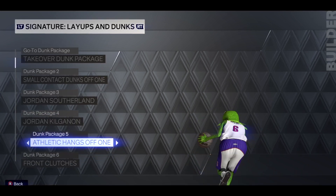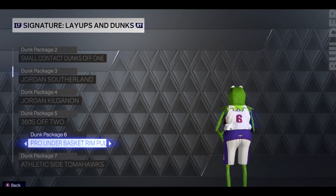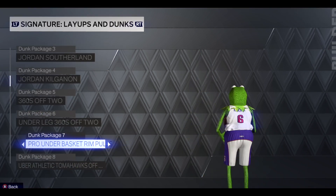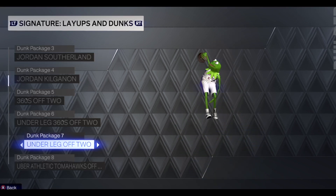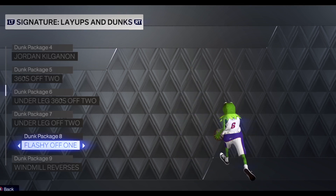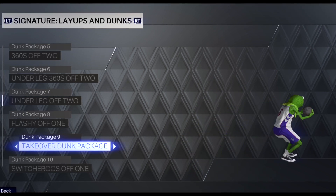You've got under-the-legs, Jordan Kilgannon — have you ever seen these dunks in an NBA game? We have under-leg 360s off two, and even though it only showed one animation, that's a whole dunk package — there's a bunch of dunks within that. That was the Aaron Gordon dunk contest dunk. And oh wait — flashy off two, flashy off one — I like that one!